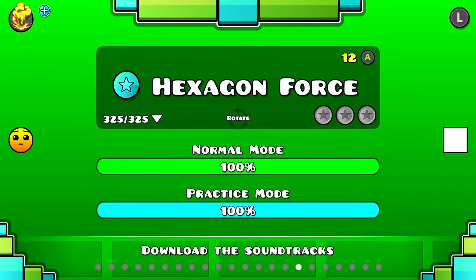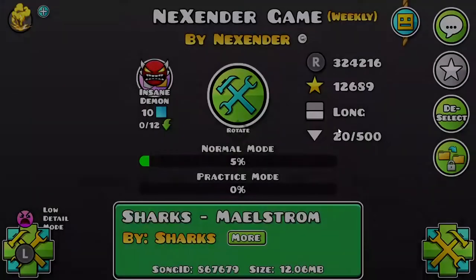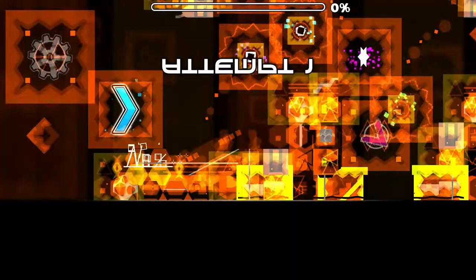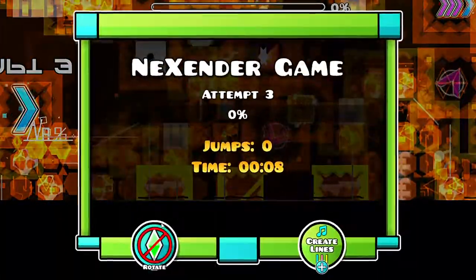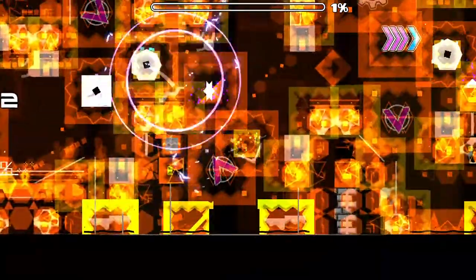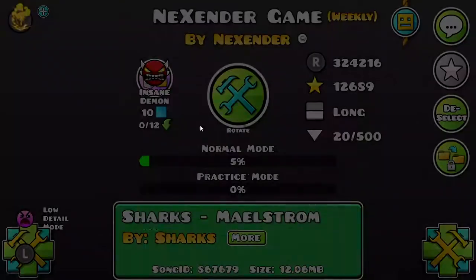In the video, GD Colen said something about Weekly Demons being hard to sight-read. So I'll play my Weekly Demon: Nixender Game, the Insane Demon. Oh, I can see what you mean by that. What am I supposed to do? Oh wait, those are Orbs. What is this? How did I do that? How did I even get that far?